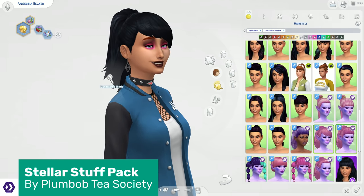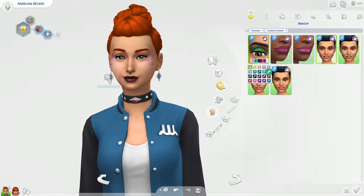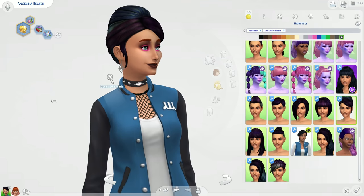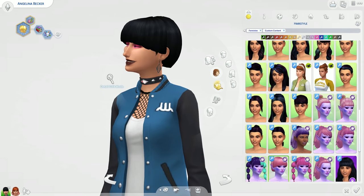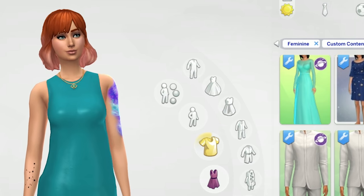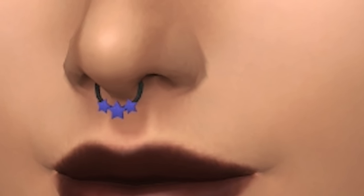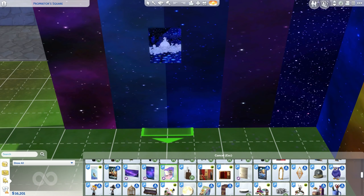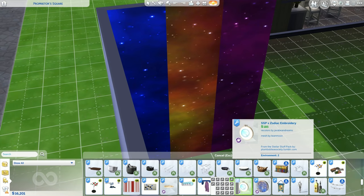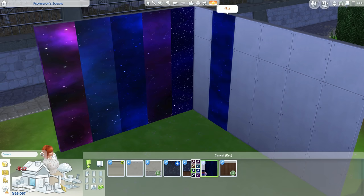The last but certainly not least pack on my list is the Stellar Stuff Pack, created by Plumbob Tea Society, here to enhance all of your out-of-this-world sims' lives. It comes with an absolutely whopping 127 items — from new hair meshes, to oil-slicked recolours of pre-existing EA hair meshes, to stunning new looks. Finally, we can create Spock! There are new clothes including some children's clothing, loads of new jewellery pieces including a mood ring septum piercing that changes colours, and a whole heap of new makeup and tattoos too. And that's just CAS — there's so much stuff here that you could actually build a whole spaceship home. This pack has made me want to create an alien family and start doing alien stuff all over the place.